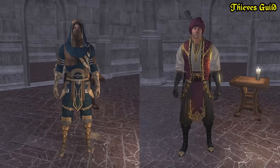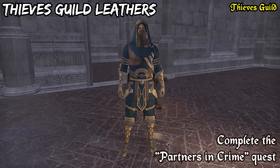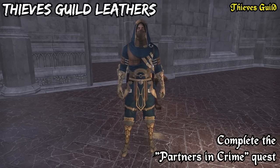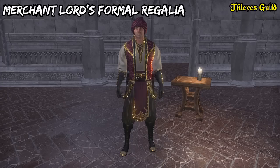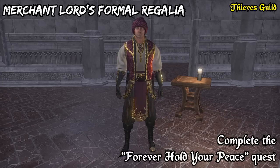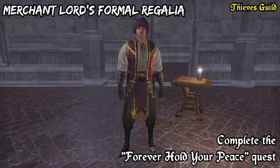The second DLC is the Thieves Guild and there are two costumes that you can get here. You get the Thieves Guild letters once you join the guild after completing the first quest in its main story called Partners in Crime. And you get the Merchant Lord's Form and Regalia for completing the quest Forever Hold Your Peace — it's the fifth quest in the main story.